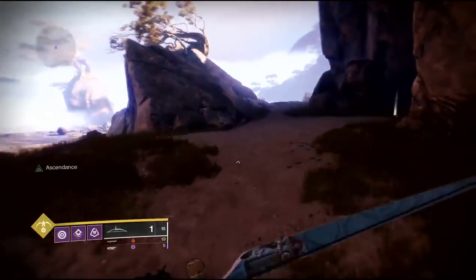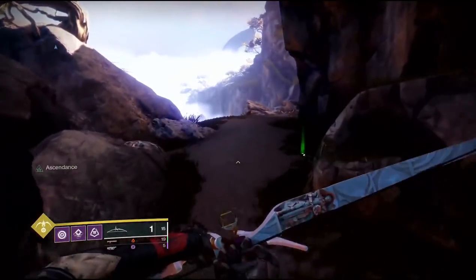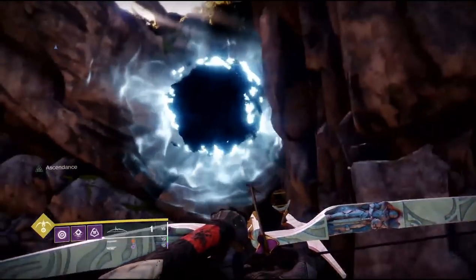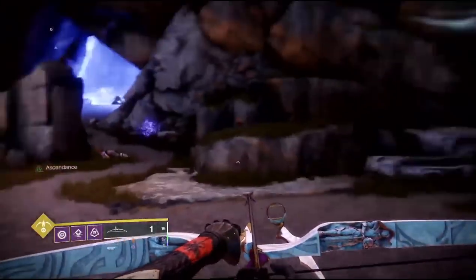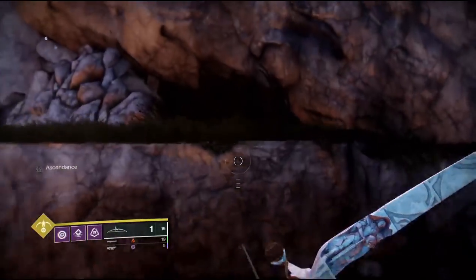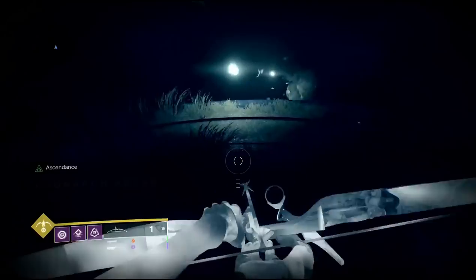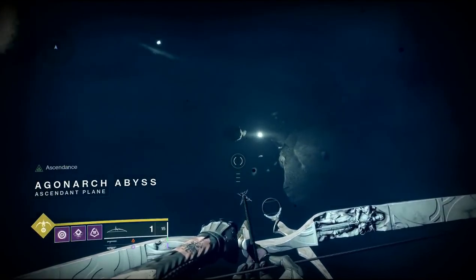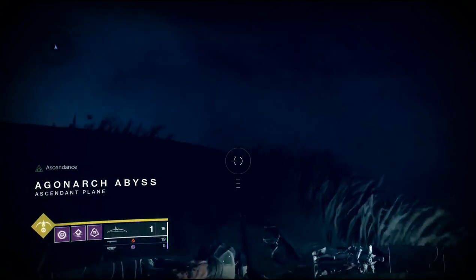To get started, you're going to spawn in on the Dreaming City, turn completely around, and go into the Bay of the Drowned Wishes lost sector. Once in the lost sector you can clear the ads out if you want — you don't necessarily have to — but you're going to hug the wall on the right side, go forward to where the door is locked, then look to the right and you'll be able to jump up into the portal.